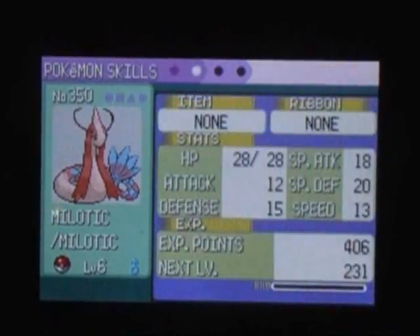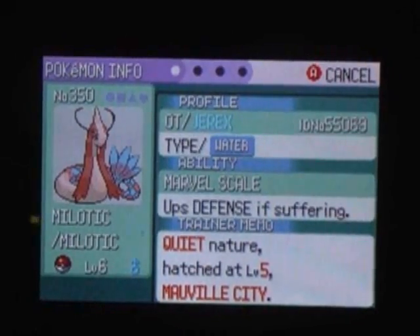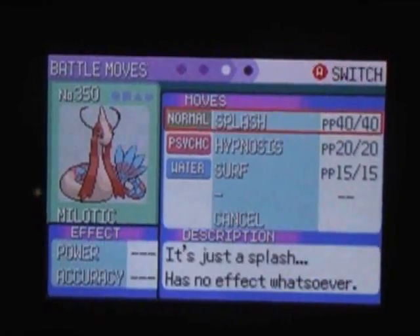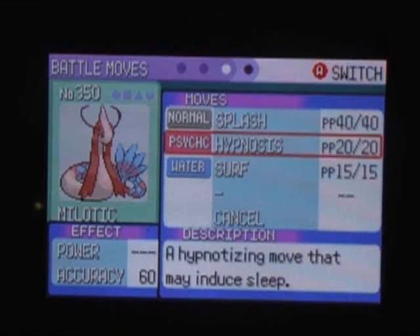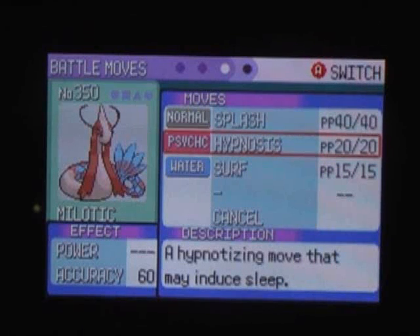This isn't the final EV-trained one and it's not even the right nature. Get one with Bold Nature — do the whole thing with Ditto and the Everstone to get a good nature. Now, look — I have Hypnosis. How did I do that? In Pokemon FireRed or LeafGreen, you can trade over a Poliwirl with Hypnosis. Poliwirl can breed with Feebas, thus getting a Feebas with Hypnosis. So the moveset is: Surf, Hypnosis, Ice Beam, and Recover. That's a very good moveset.